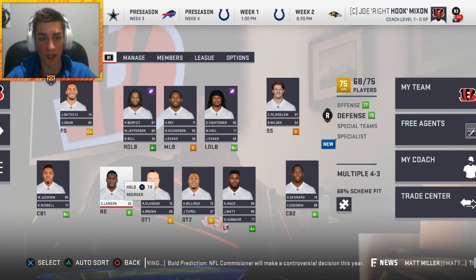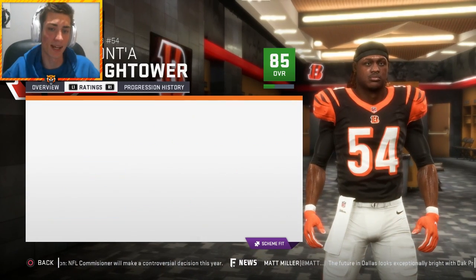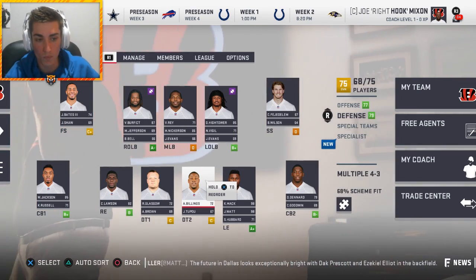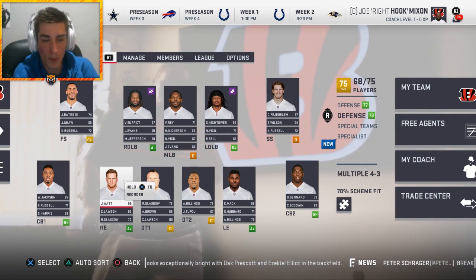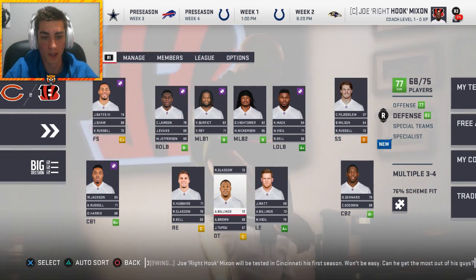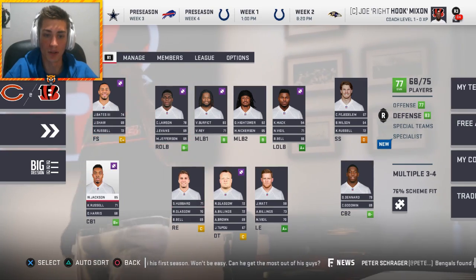In a 3-4 I think Dante Hightower is versatile enough to kick inside to middle linebacker. We might play Dante Hightower at middle linebacker, Vontaze Burfict, Carl Lawson at right outside, Khalil Mack at left outside, and JJ Watt at left end. We're like two positions away from being complete. Moving to a 3-4 might just be better for us, and this lets us start Sam Hubbard too - that's actually even better. JJ Watt at left end - you imagine a team with Khalil Mack and JJ Watt coming off the edge, that would be pretty disgusting.